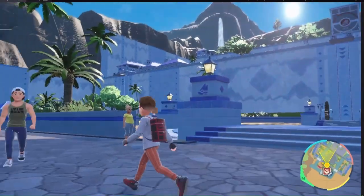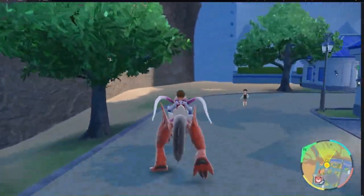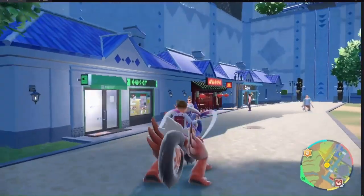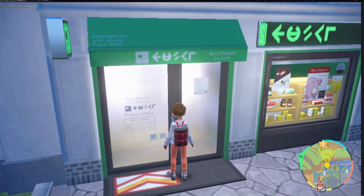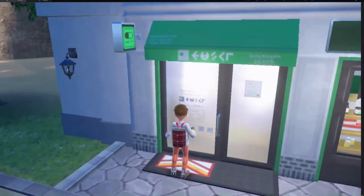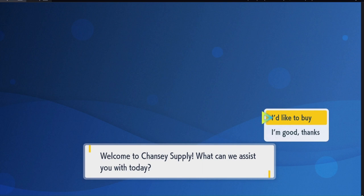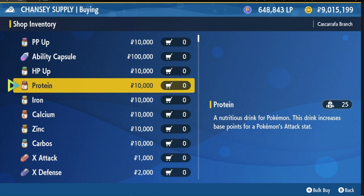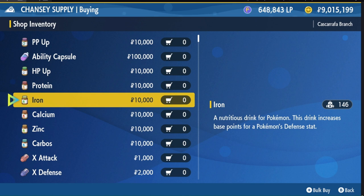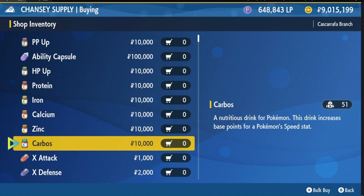First, you're going to want to go to the Chansey Supply. Each vitamin gives 10 EVs in a certain stat. You have HP Ups for HP, Protein for Attack, Iron for Defense, Calcium for Special Attack, Zinc for Special Defense, and Carbos for Speed.